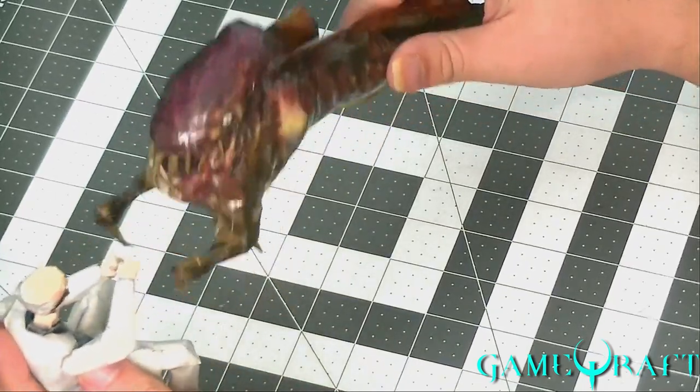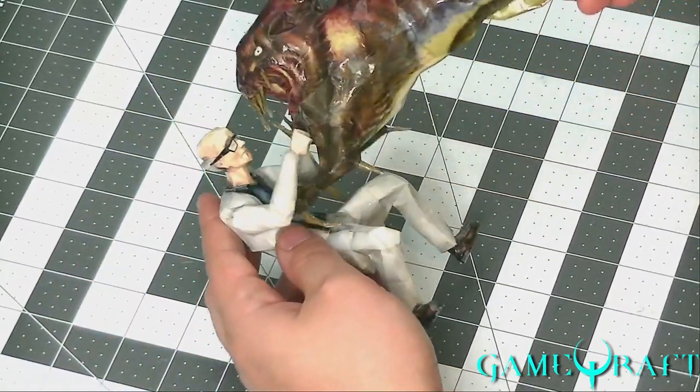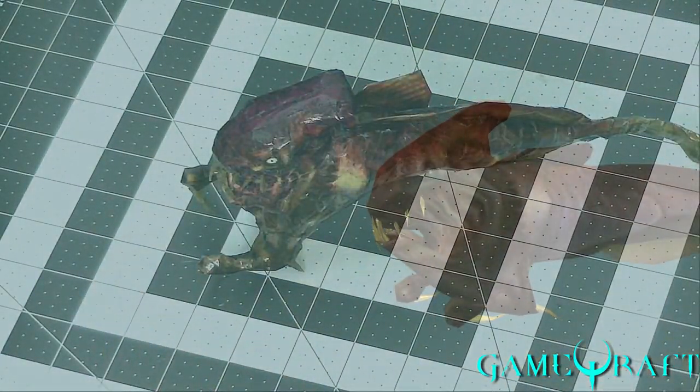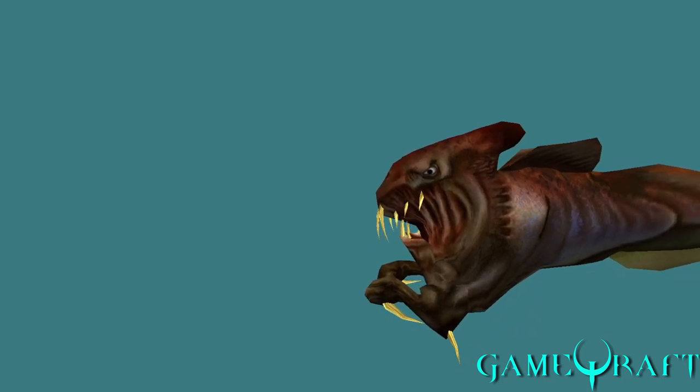And you could put a dead scientist down there, a shark cage, a little cage — and a little crossbow. Or tranquilizer — excuse me. So let's take a look at some of the animations that the Ichthyosaur has.